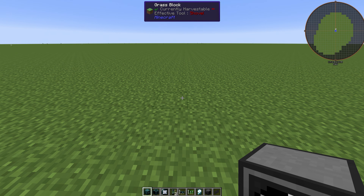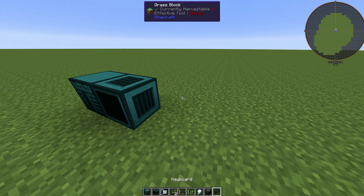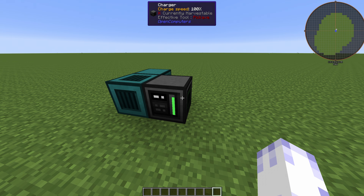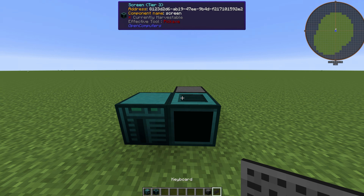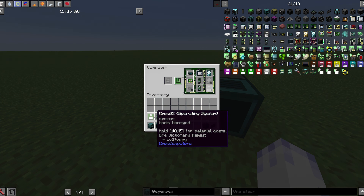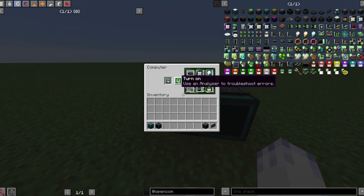Okay, so let's set them up. Here's the case, the screen, and I'll put the charger on the back. Right click it with the wrench to activate it and then give it some power. After connecting power it should light up. I'll also put the keyboard on the screen. Now you'll need to put in the components — put them all in, including the BIOS and OpenOS — and then turn the PC on.